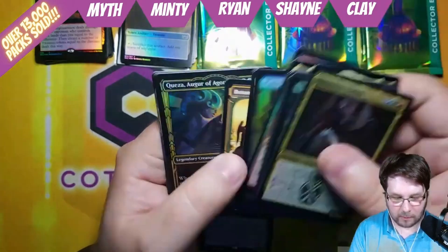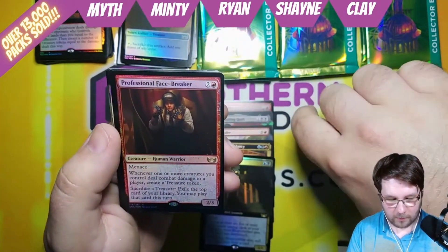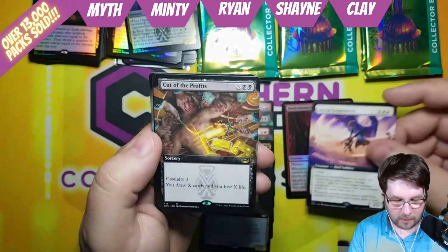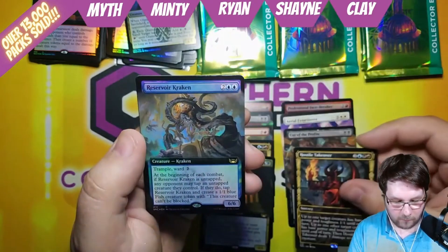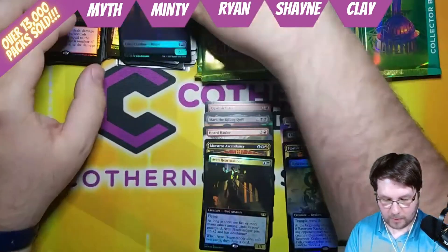Professional Facebreaker for your first rare — another 3 drop, surprise surprise. Aerial Extortionist Extended Art Commander card for 5. Cut the Profits — only 2 there. Hostile Takeover for 5. And Reservoir Kraken Full Extended Art for 4, with a Fish and Rogue token.